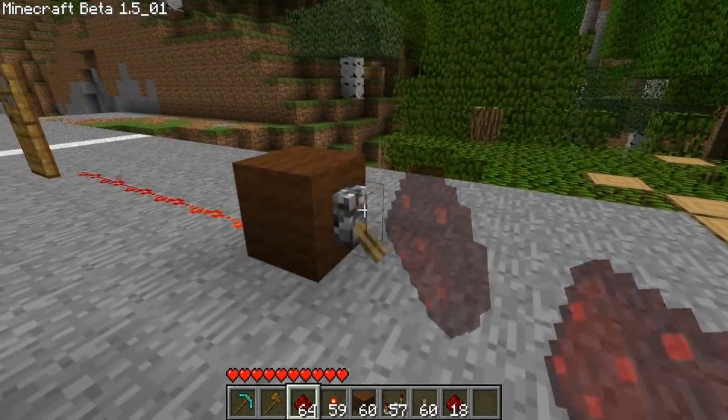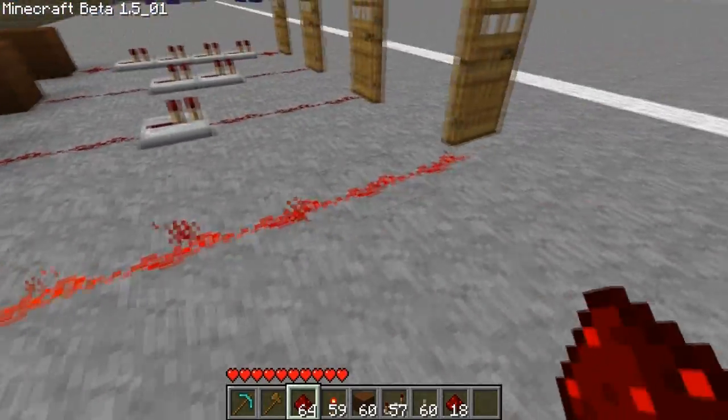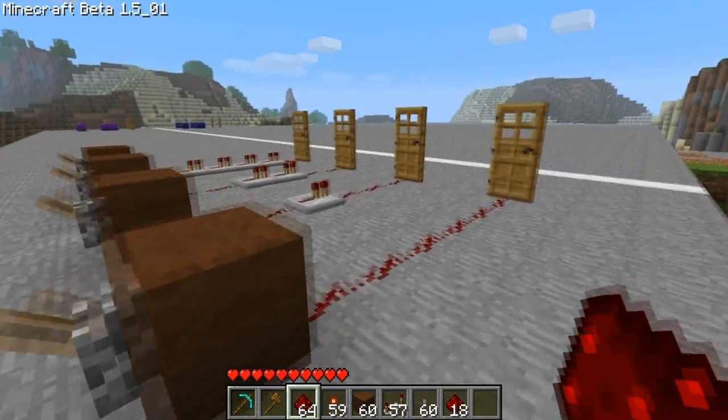When we put this switch on, the door opens, because it's powering the redstone. When we turn it off, the door closes.